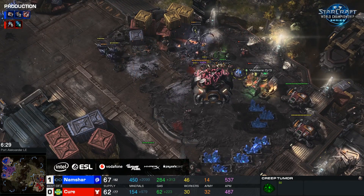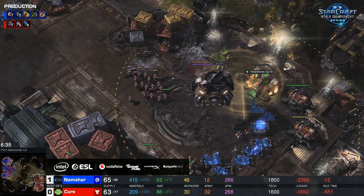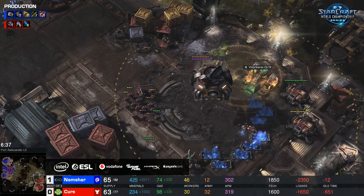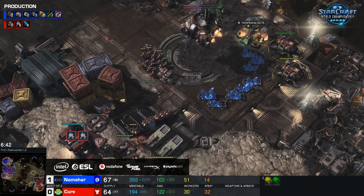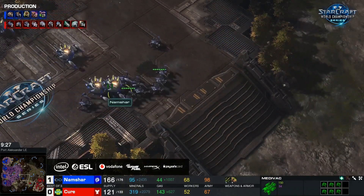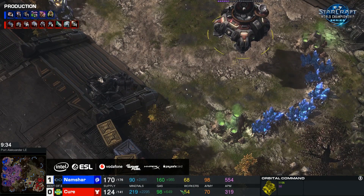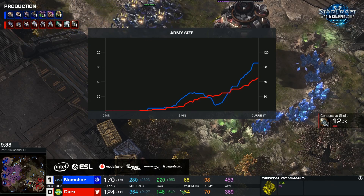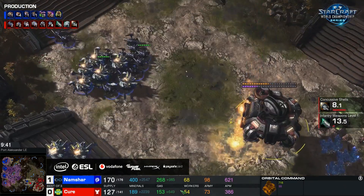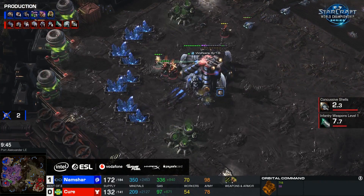Namshar is taking a lot of damage. The queens are dropping down. I'm not sure about the queens going there, but I guess — what were they going to do running over to the left-hand side? Namshar starts up upgrades and will begin to take a lead with that. These engineering bays have never really come into play. Namshar is still on that worker lead. Cure is just now trying to land that third base. While he's got the third CC and can keep up with workers, it still has been too much damage dealt by Namshar, and so Namshar's income has been in the lead along with the upgrade advantage.